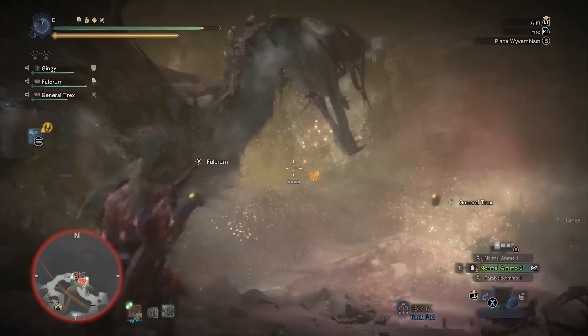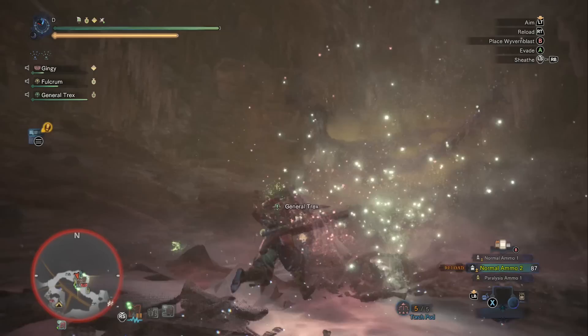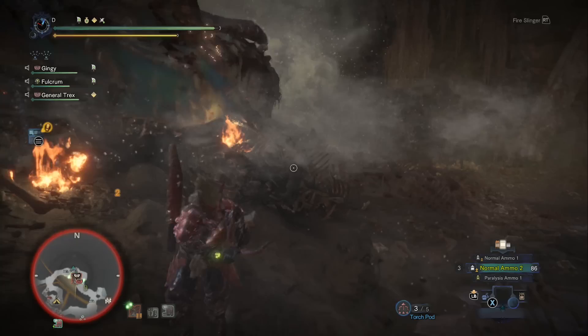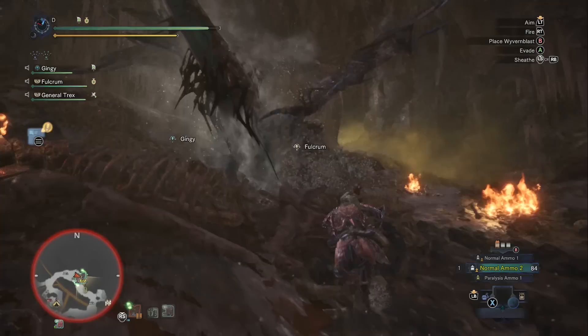The main thing Normal Ammo excels at is being able to shoot a weak spot that's a little further away. With spread ammo, if you're trying to shoot Nergigante's wings it could be awkward and some shots could be out of critical range. With Normal Ammo it's easy — you don't even have to be that close. You have to shoot Nergigante's wing spikes before they turn black, and Normal Ammo makes that much easier. Normal Ammo is safer and easier than spread, and that counts for something.